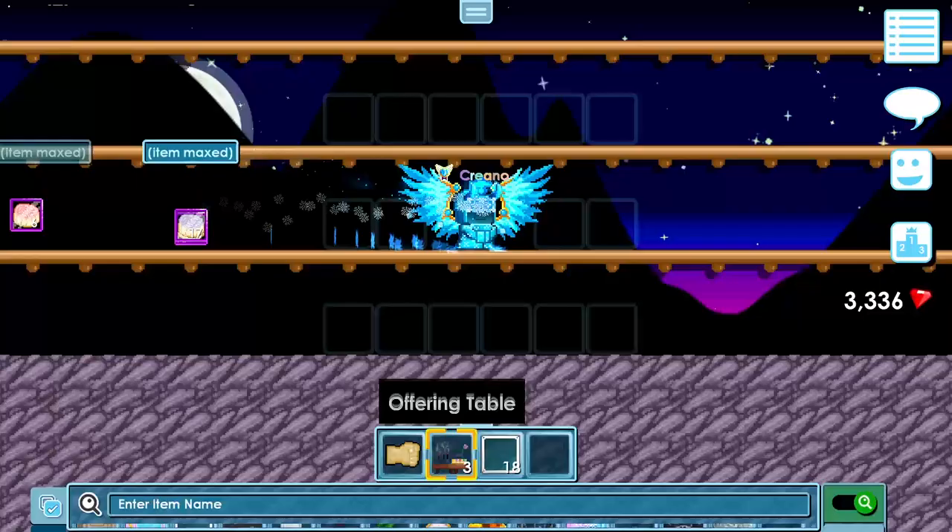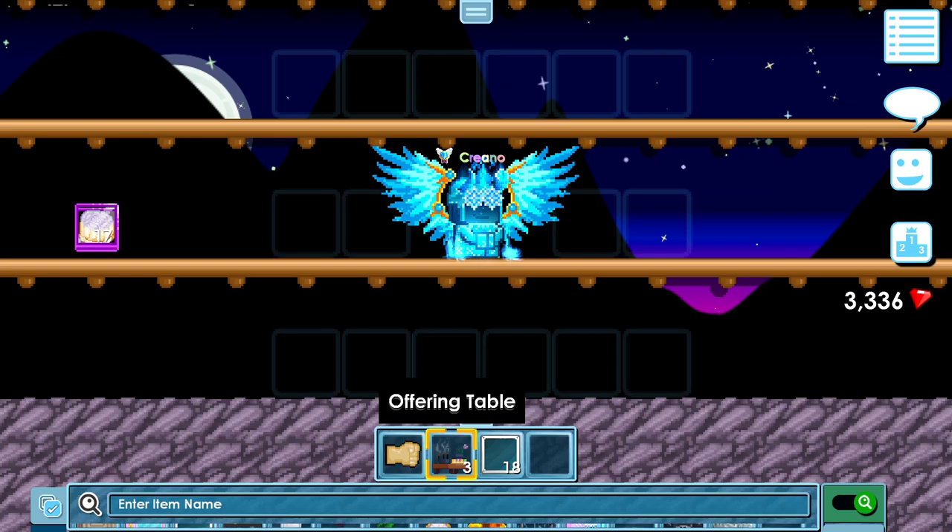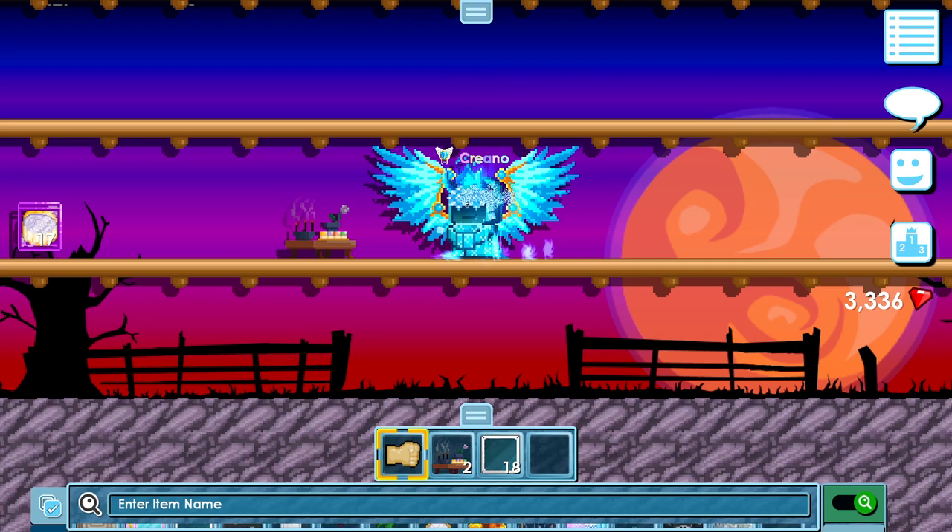Offering table — you can buy it for 5,000 gems, and boom, we got one. So I got the offering table in my inventory. I'm going to place it down and look, it turns your world into a harvest festival world with the background.